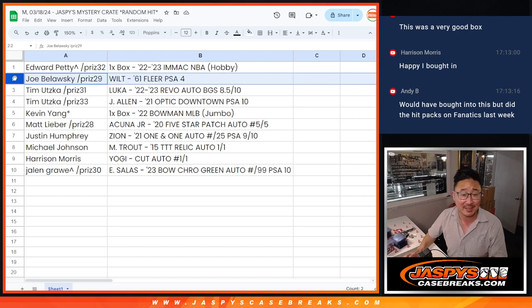Joe with the Wilt, 1961 Fleer, PSA 4. Tim with the Luka autograph, 8.5/10, and the Josh Allen downtown PSA 10.